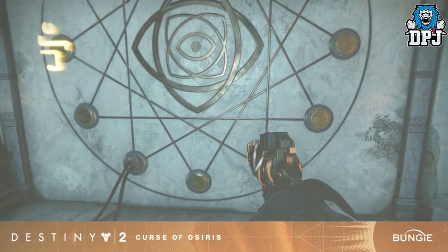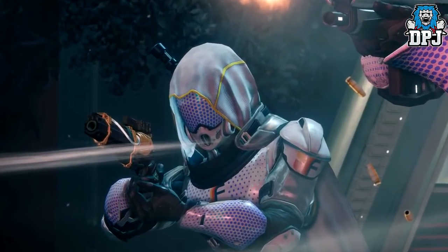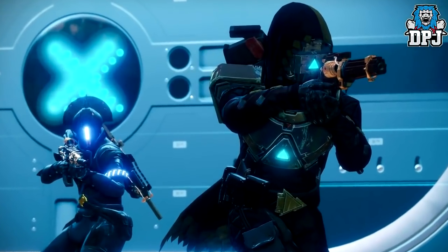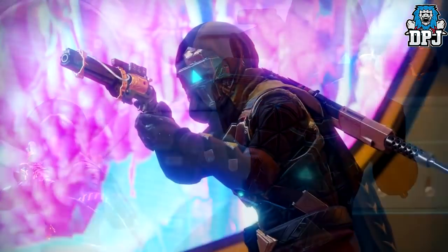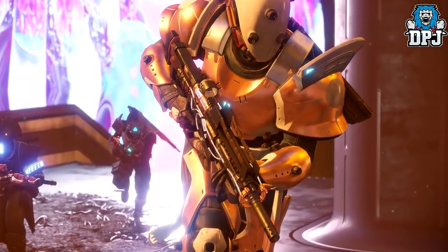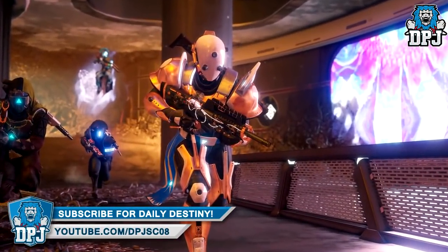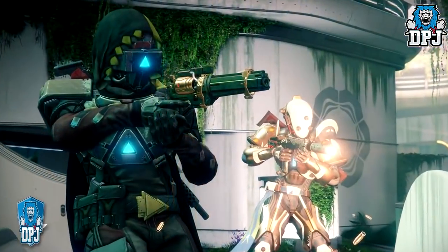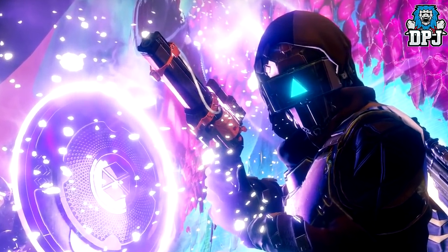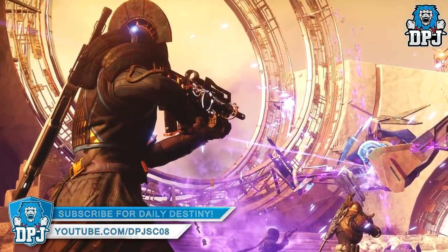This weapon set is truly unique — even the No Time to Explain reskin looks great. Osiris himself seems to be using a variant of this weapon group within the trailers. They said on stream that these are weapons Osiris has taken and used Vex knowledge to basically evolve, which sounds pretty sweet. Many people thought these were going to be exotics and made videos stating it as fact, but it hasn't been confirmed. I actually doubt they will be exotics — let me know what you think down below, and also let me know what you think about The Colony exotic grenade launcher with its insectoid rounds instead of Wolfpack rounds.